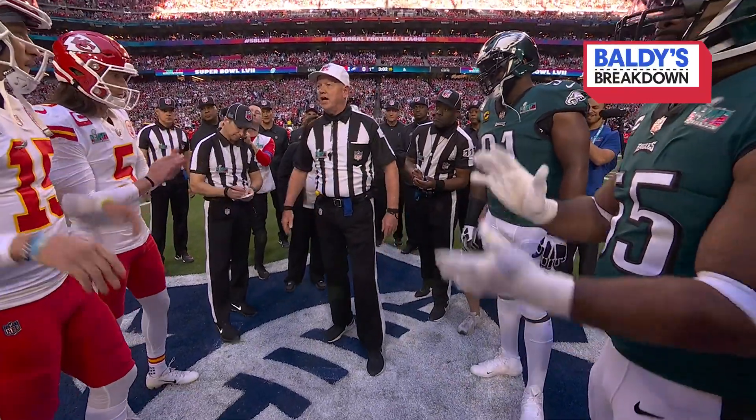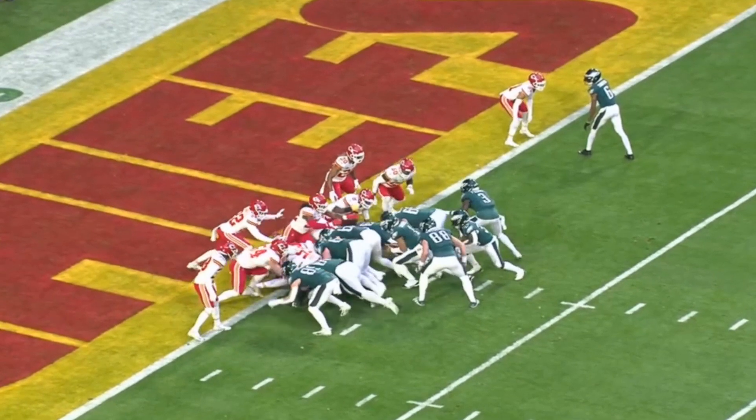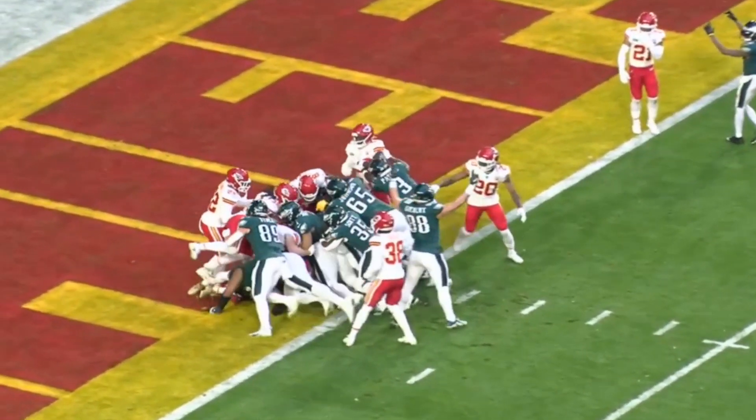Super Bowl 57 recap. Starting from the one-yard line on the Eagles' opening drive, Jalen Hurts rides the green wave into the end zone, and the Eagles went up 7-0 on the opening drive.